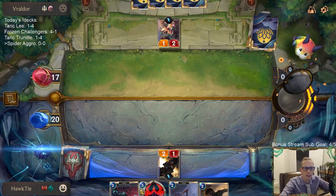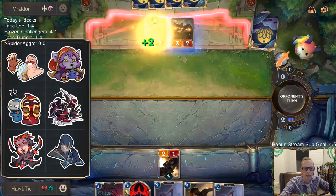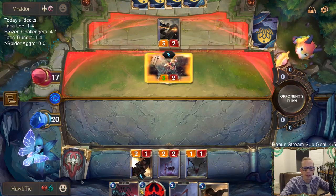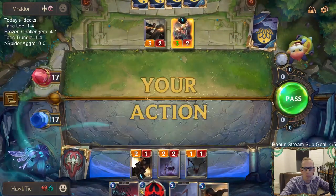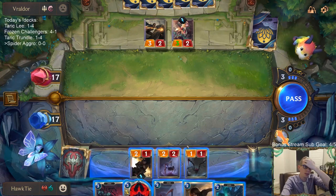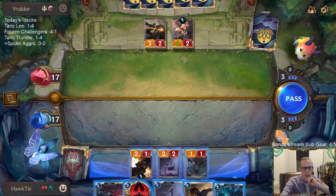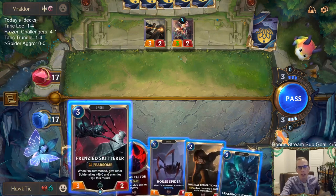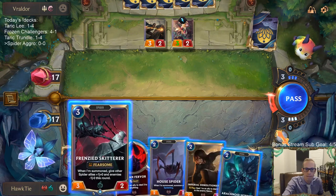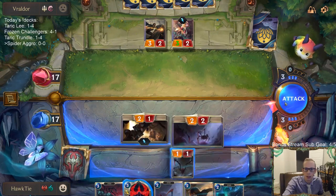Alright, this looks like a good time for Frenzied Skitter. Frenzied Skitter will just make those two-twos, which doesn't matter that much. They could just play Fiora - I do pump up these spiders. Should I wait until turn five to play this and maybe play another House Spider, or just attack with these two things that would trade? Skitter is the most aggressive line but maybe it doesn't get the best damage across. I'm going to go with this.